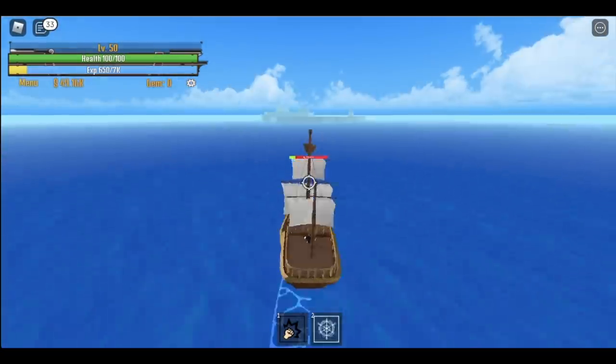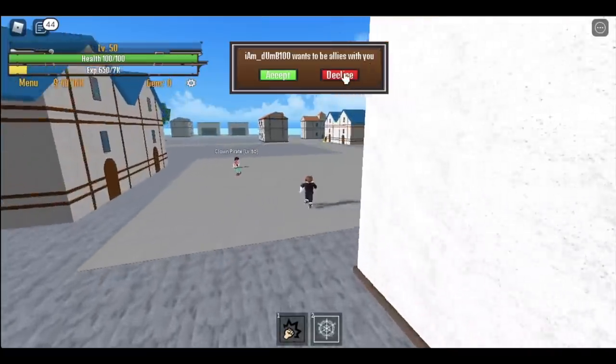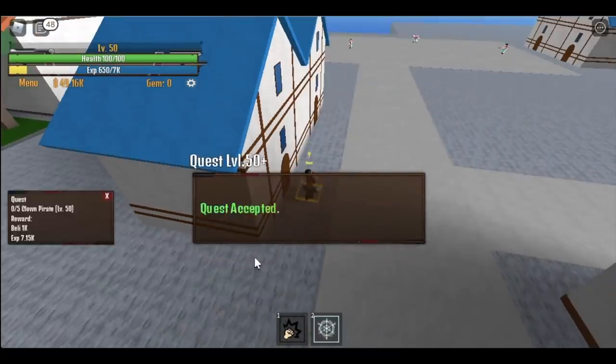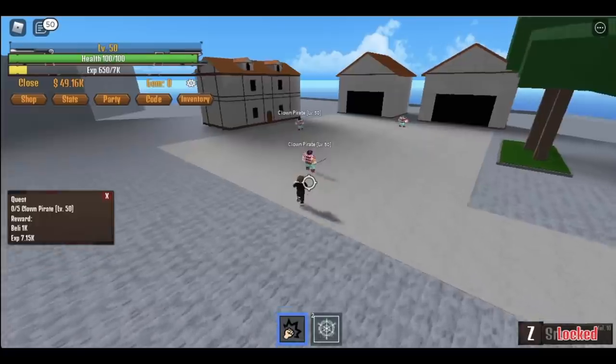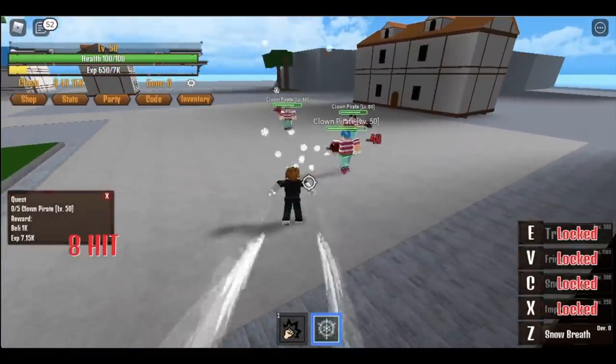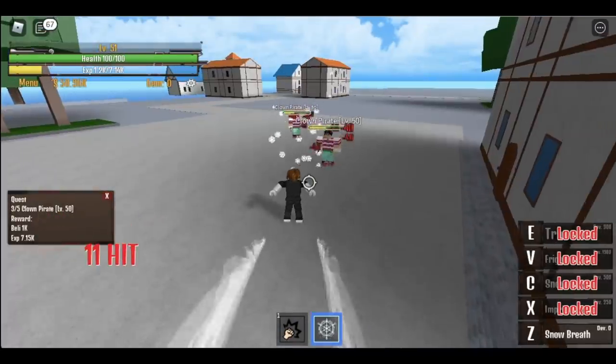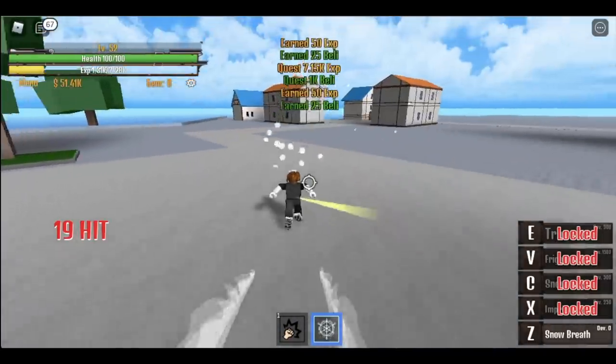Check this out guys — the boat, there's a glitch. Anyway, here in the pirate island, first quest: defeat five clown pirates. Lure them, use your Z skill and that's enough. So you're gonna do this until you reach level 75.